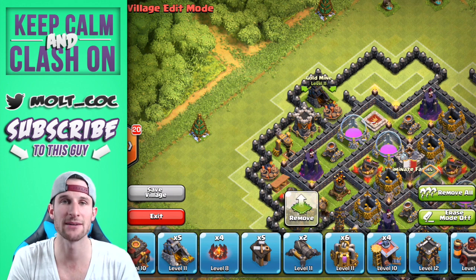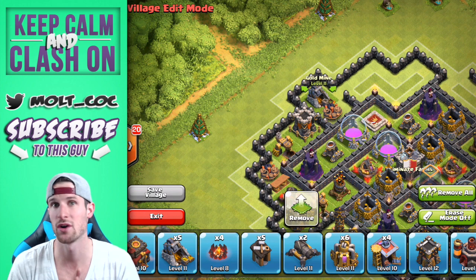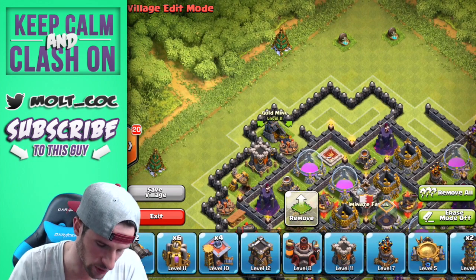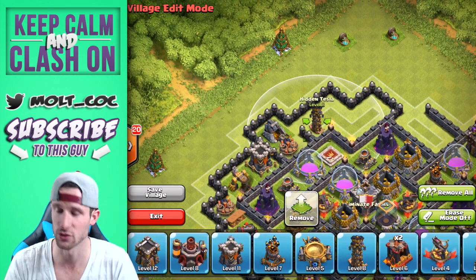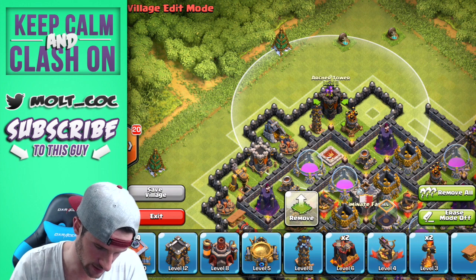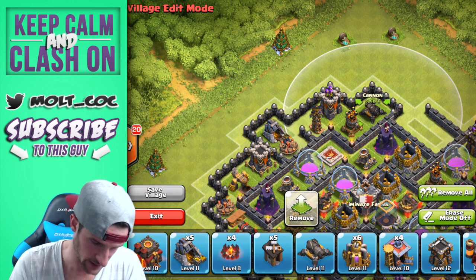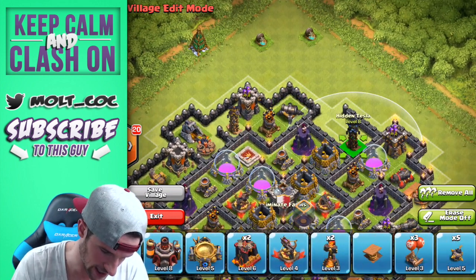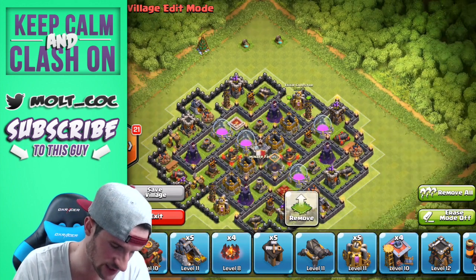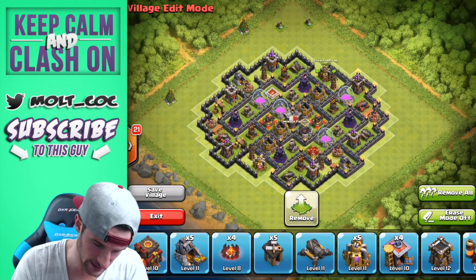If you get attacked by people with lots of goblins, you could put barracks in there instead of gold mines so goblins can't use them as wall breakers — I used to use goblins a lot to tear through walls to get to resources. Now we bring in the last set of defenses — the other cannon here, and then this last Tesla goes right here. Scoot it down to make sure it's touching the Tesla, otherwise there will be a gap where people can spawn troops.